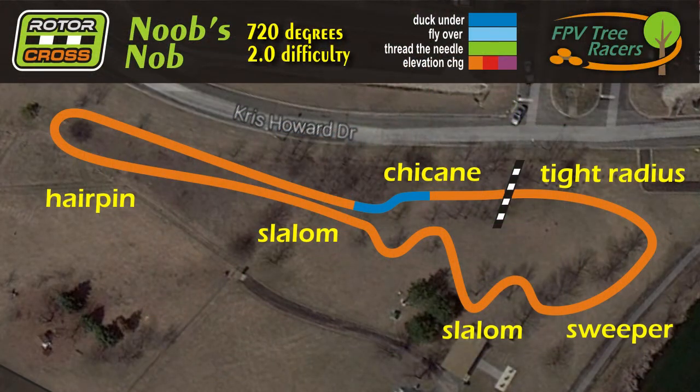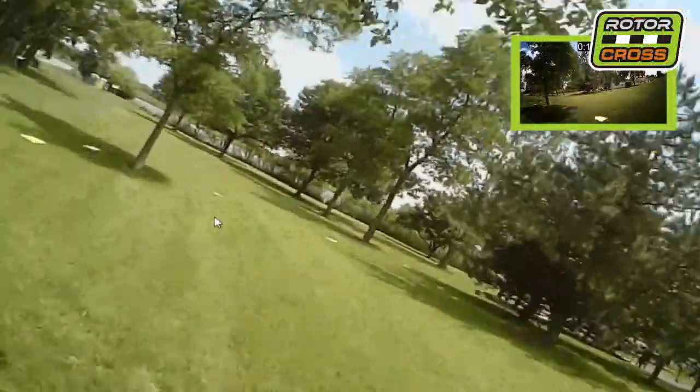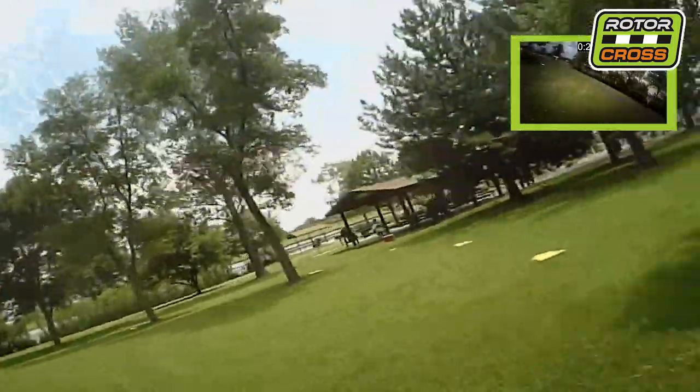Noob's Knob was our first official Road Across course. It emphasized turn diversity. The race cam made its inaugural appearance, along with formalized racer tips, such as squaring off your entries for inline slaloms and placing the start-finish on a straightaway. We emphasized timing your runs, and we showed you how to turn your transmitter into a stopwatch.